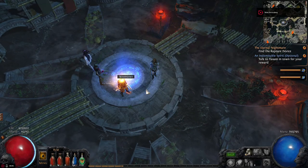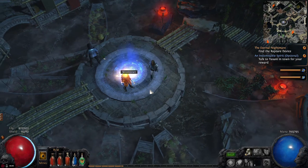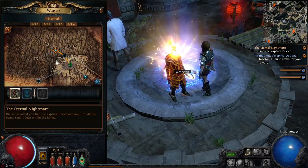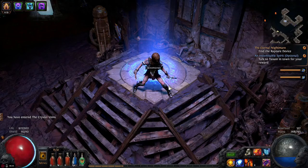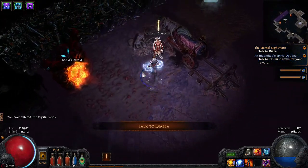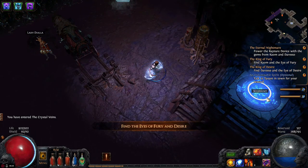Hello guys, it's Sormus again and welcome back to another Path of Exile walkthrough series. Let's check out these guys with the head — that's so cool, right? These are the cosmetic items that you buy from GGG; they don't really do anything to your character but just add a level of coolness.